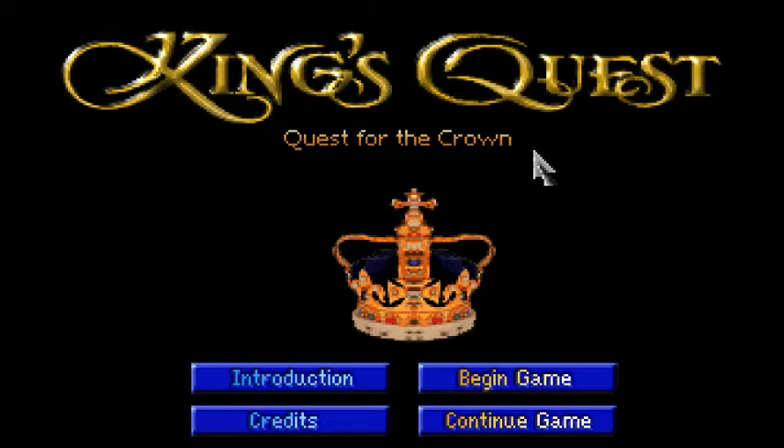The three treasures are: a magic mirror that foretells the future, a magical shield that protects from all mortal harm, and an enchanted chest that is forever filled with gold. Sir Graham pledges: 'Take heart, my king. I shall not fail you.' In King's Quest 5, Graham was voiced by Josh Mandel, who was a programmer - everyone in King's Quest 5 is voiced by programmers. In these AGDI remakes they actually got Josh Mandel to do the voices, but his mic is awful.